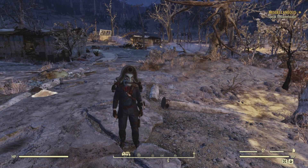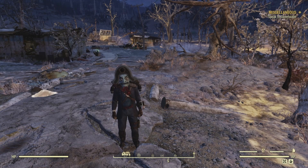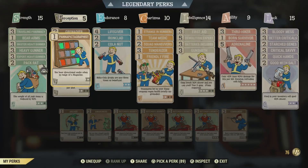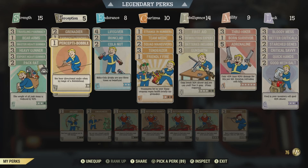As always, you can add the two Perception cards: the first being Pannapicular Graphics, which allows you to hear an audible beep whenever you're near a magazine, and Percept-a-Bobble, which allows you to hear an audible beep when you're near a bobblehead. These two will help you find collectibles in the game.